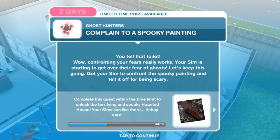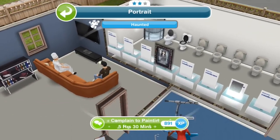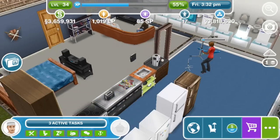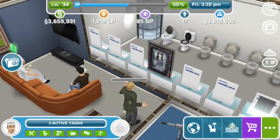Complain to a spooky painting. You tell that toilet! Wow, confronting your fears really works. Your Sim is starting to get over their fear of ghosts. Let's keep this going — get your Sim to confront the spooky painting and tell it off for being scary. Complain to the painting for five hours and thirty minutes.